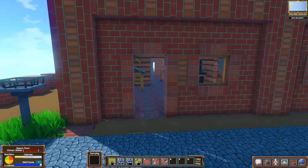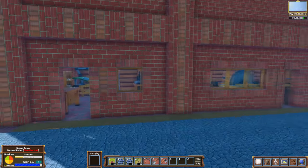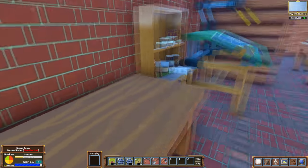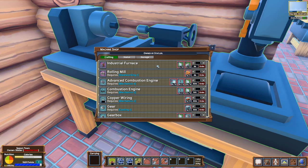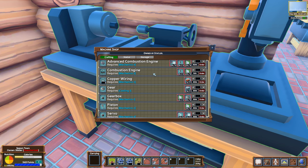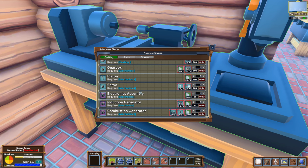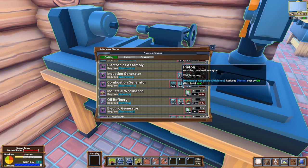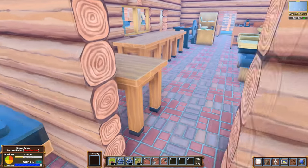Right here you can immediately see what I think is the grand crafting center. Look at all the brickwork. If we go inside, there's a little bit of everything. This is a machine shop — industrial furnace, a rolling mill. So this is kind of how you create a lot of the technology in the game. Gears, gearbox, piston — get your vehicles going. Electronics assembly, combustion generator. You need steel, combustion engine, and piston in order to create this stuff. This is some pretty advanced stuff in here.